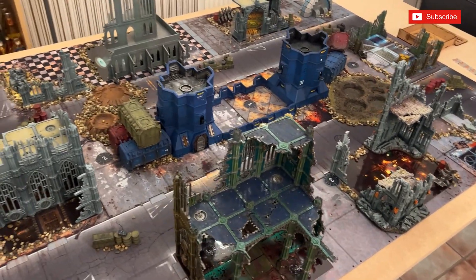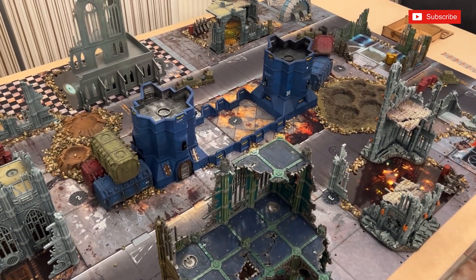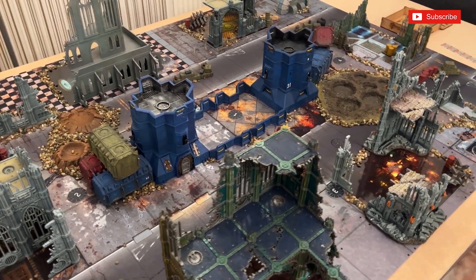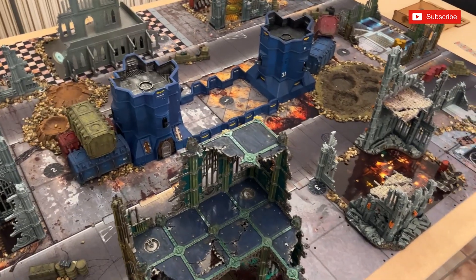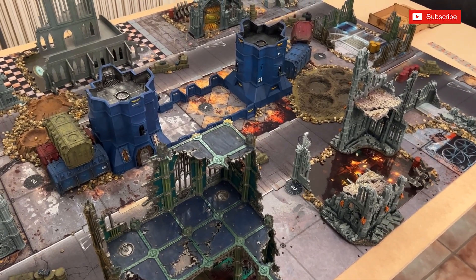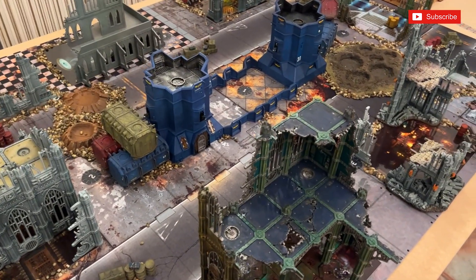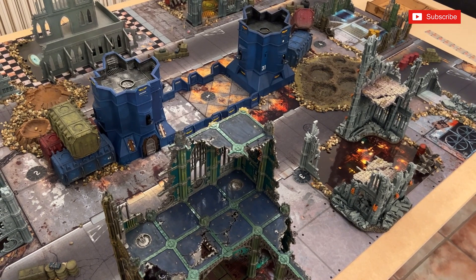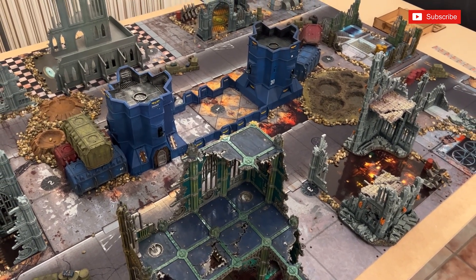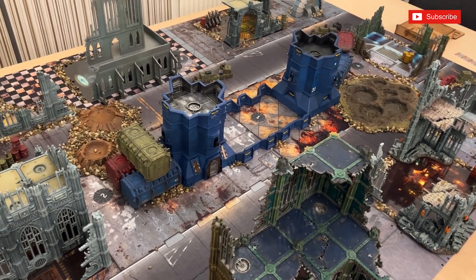The mission type also means no man's land, so if a unit has a pre-battle rule that allows you to set up anywhere on the battlefield, that unit cannot be set up in no man's land. We've effectively got 10-inch deployments on either side. If it has a rule allowing it to move before the first turn, it cannot end that move in no man's land. Similarly, any redeployment rules and reinforcement units in the first battle round also cannot be placed in no man's land — so effectively there are no reserves in this game.